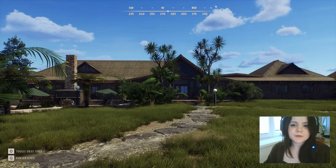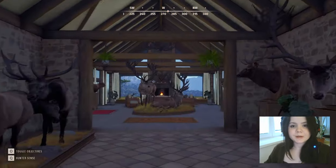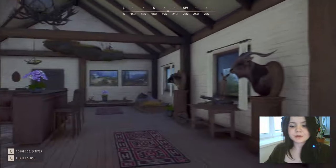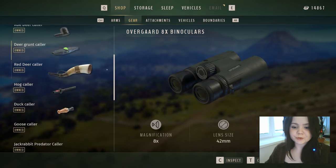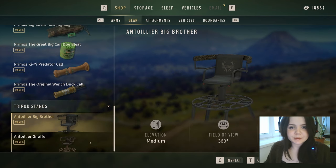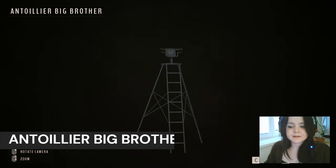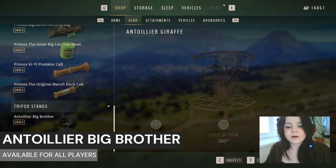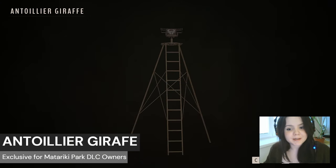So let's see those stands, shall we? You can find them and buy them in the store with in-game credits, and there are two options to choose from. This first one is available for all players, and the second one with the giraffe pattern is available only for owners of the DLC Matariki Park.